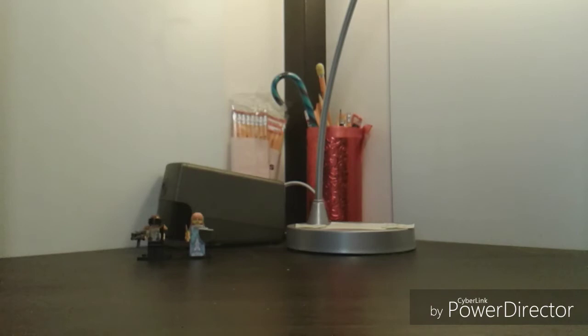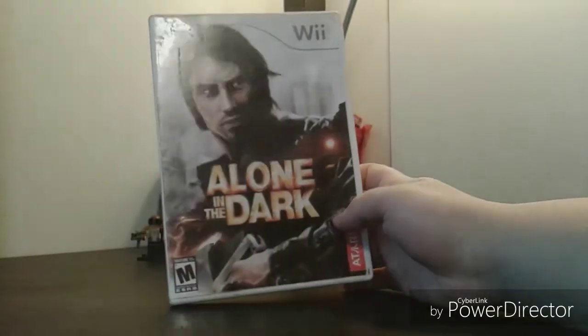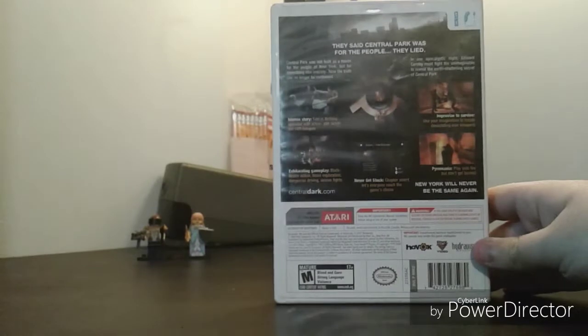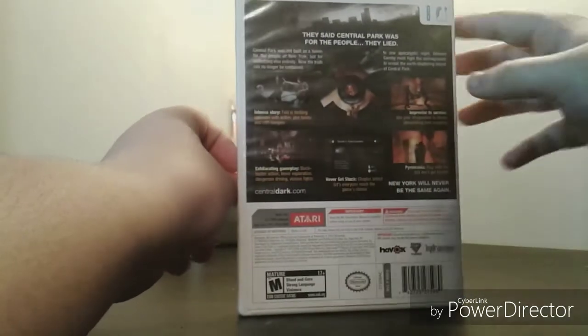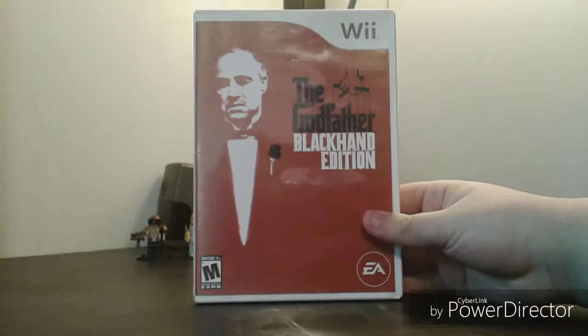Next is some Wii games from the not-stingy guy. He gave me all of them for $6. The first one is Alone in the Dark for the Wii — I didn't even know this game was released for the Wii. I've heard it was garbage on 360 and PS3, so the Wii version may be even worse or better. The back says 'They said Central Park was for the people. They lied.' Inside is the disc with the main character, and the back has the game soundtrack. The other Wii game is The Godfather: Black Hand Edition, which is red — so it's already lying about the name.